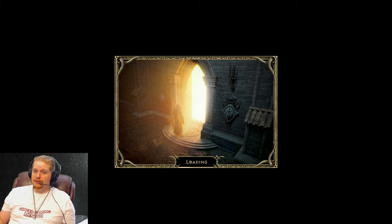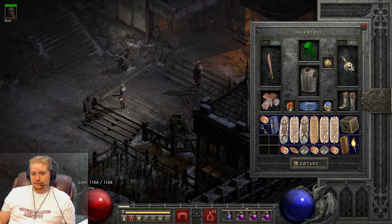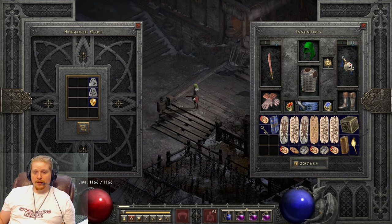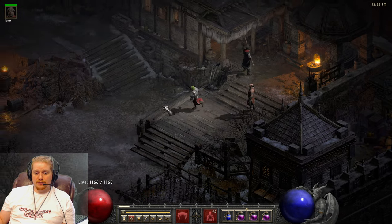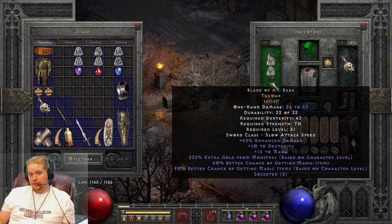I don't normally like to use socket quests on white items, and there's a reason for that — you can use socket quests on a lot of things, except white items can also be rolled in the cube. Unique items like a Harlequin Crest cannot be rolled in the cube. So if I want to add a socket to my Shaco or my Homunculus, I can't do that with Horadric Cube recipes — I have to do that through Larzuk. I usually save my Larzuk quest specifically for items like Skullder's Ire, Shaco, Homunculus, the Arm of King Leoric, and things like that which I cannot socket through the Horadric Cube.